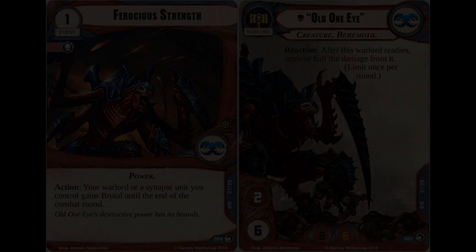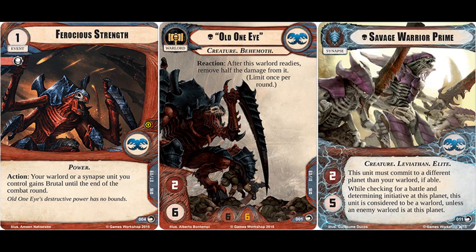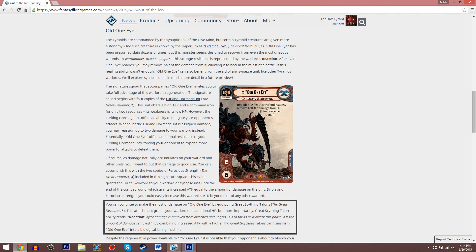The one Synapse unit we've had spoiled has a reservoir of 5 hit points, and if they've already taken 4 damage and are on the brink of death — we have no idea if the Tyranid faction has access to other healing — but at the very least, whether or not you're going to lose that unit, you can really crank up the punishment on your opponent by dropping this event onto the table and suddenly swinging with that Savage Warrior Prime for up to 6, discounting any attachments.